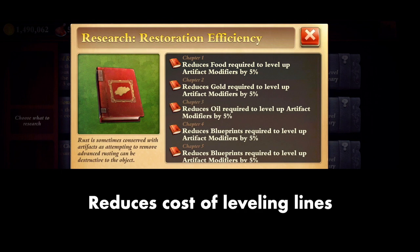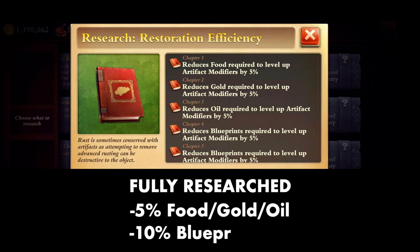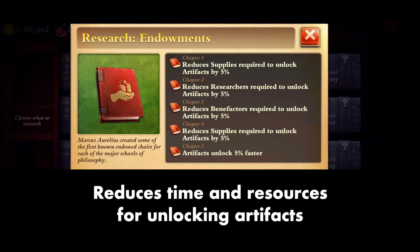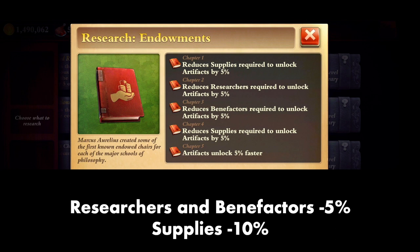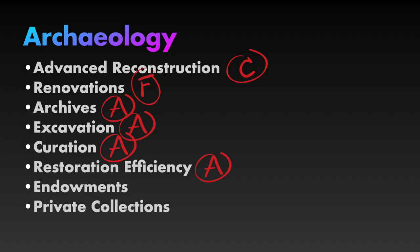Restoration Efficiency reduces the cost of leveling your artifact lines. Fully researched, it reduces food, gold, and oil costs of leveling lines by 5%, and reduces blueprint cost of leveling lines by 10%. I'm loving it. A. Endowments reduces the cost and time required to unlock new lines in your artifacts. It reduces researchers and benefactors required to unlock artifacts by 5%, reduces supplies required by 10%, and the artifact unlocks 5% faster. Pretty useful, but not as much as the others. B.